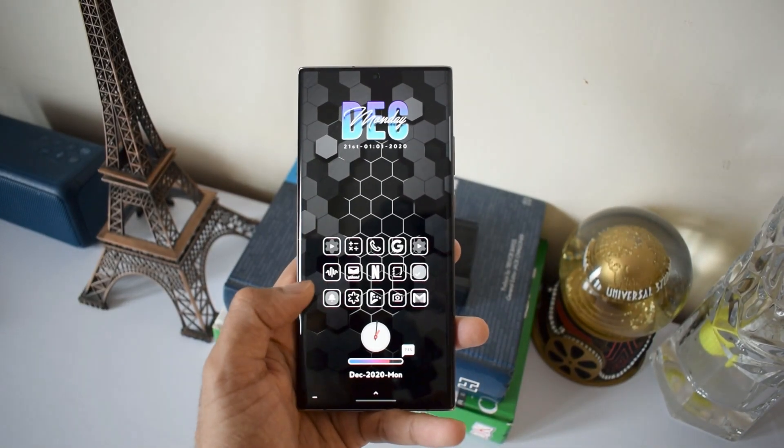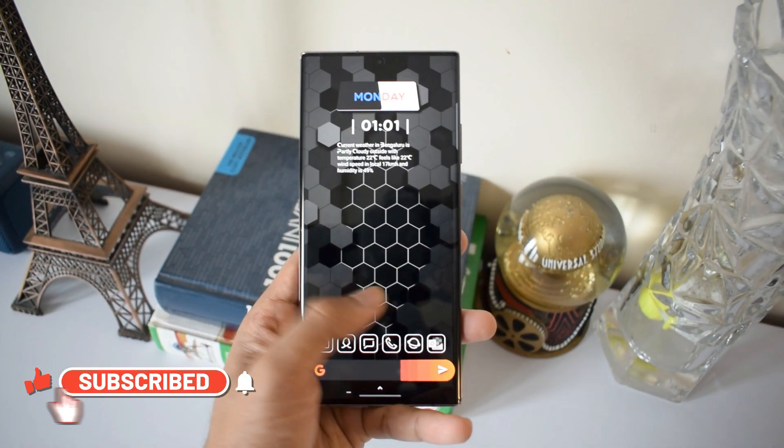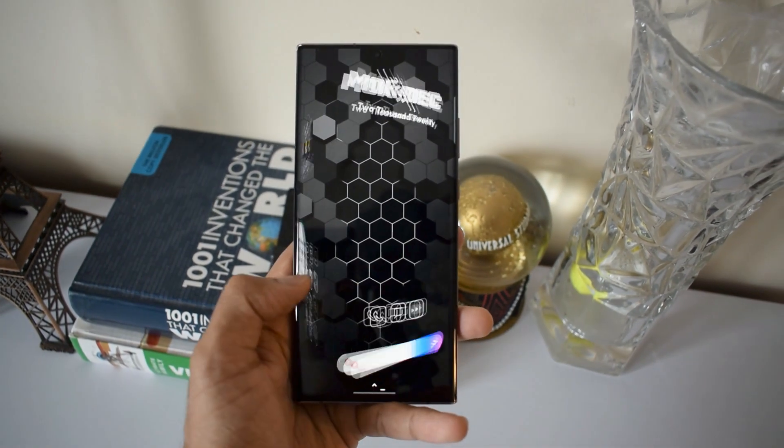Alright, all the wallpaper links are given in the description, so if you like any of these wallpapers you can go ahead and download them. These are some simple setups created using Gem KWGT.